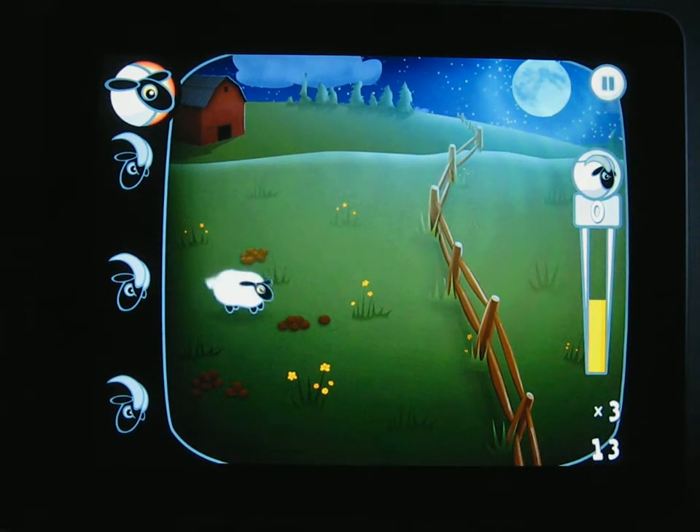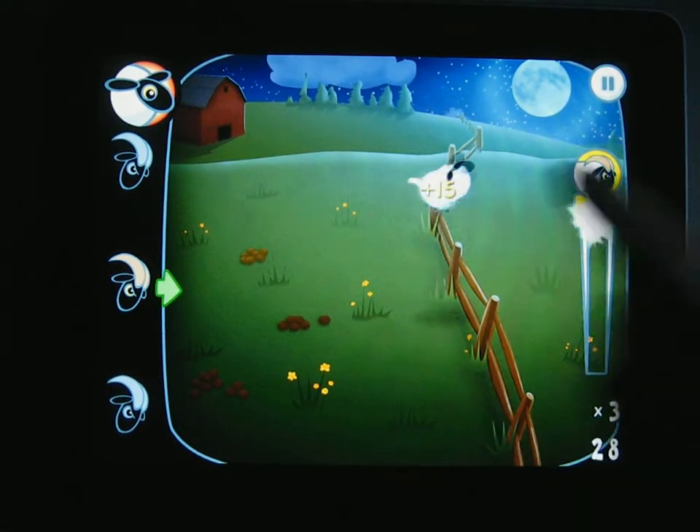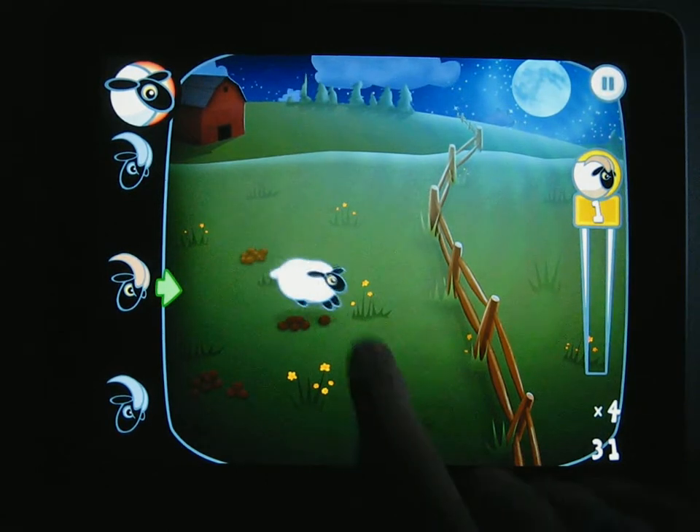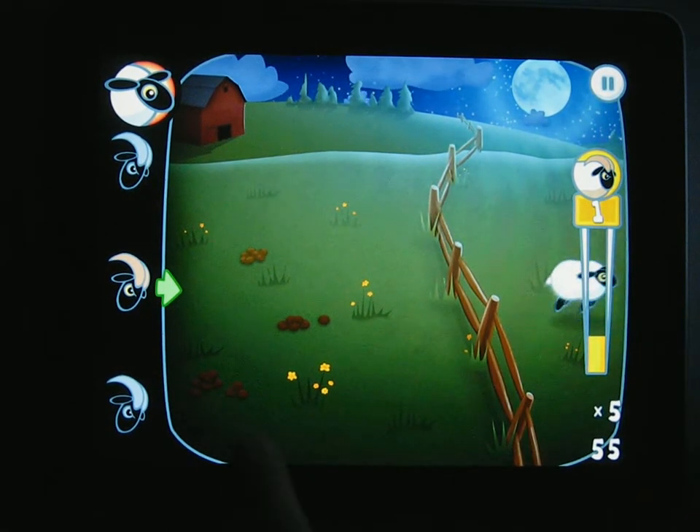Each time a sheep successfully jumps over the fence, you gain a multiplier. So now it's times 4. If you're extra quick, you can make the sheep jump twice.